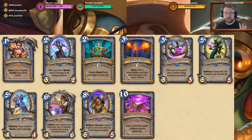Mage is getting some significant secret synergies with multiple cards. Arcane Flakmage is a 2-mana 3/2 — after you play a secret, deal 2 damage to all enemy minions. Flame Ward is a secret: after a minion attacks your hero, deal 3 damage to all enemy minions. Both are secret-based AOE, and that's pretty interesting.